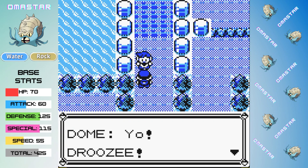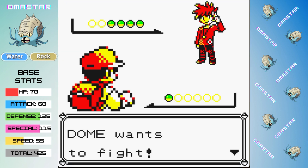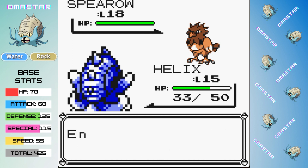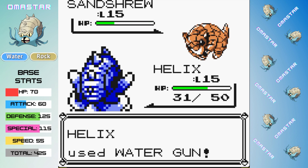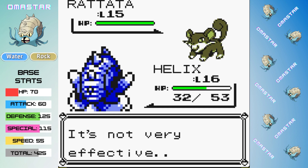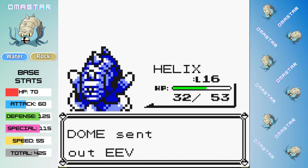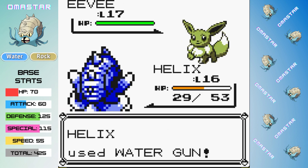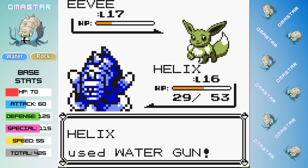Now that we're in Cerulean City, we can go face Rival 2, and I'm going for him before even healing at the Pokemon Center because I think it'll be that easy. Spearow goes down to 2 Water Guns, and Sandshrew goes down to 1 Water Gun. We level up to 16, Rattata comes out, it hits a weak Quick Attack, but our Water Gun takes it down in 2 turns. Eevee's out last and can't really do too much to us — that rock typing is really helpful, and we take Eevee down over 4 turns.